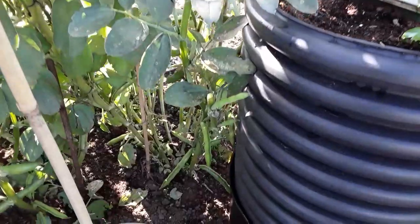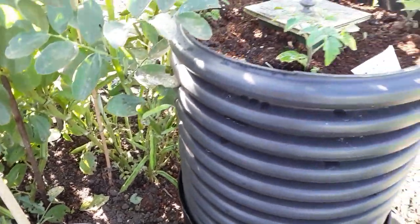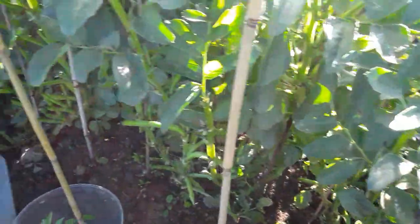The blackfly gets all over your beans. These are the Tiny Tims in the pipes — they're like a trailing tomato as well as needing support.